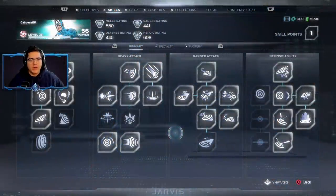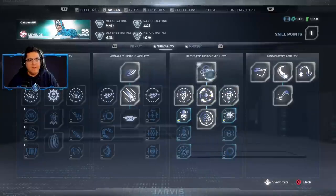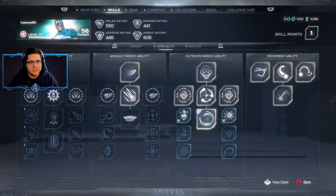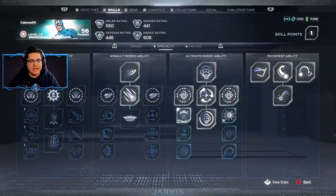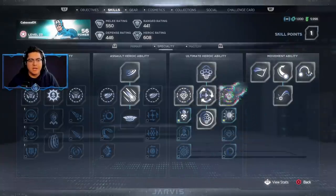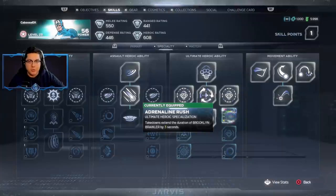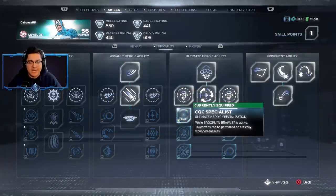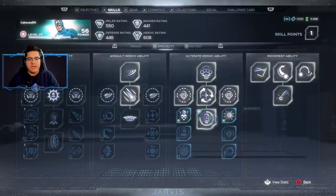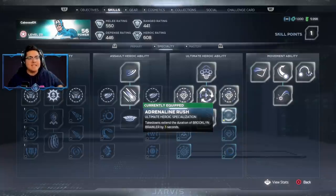Before we go, let me show you my skills and what allowed me to do what I just did. It's under the Ultimate Heroic Ability on the Specialty page of the skill tree. You get about 20 or so extra 5 seconds via Brooklyn Brawler, which is his ult. Then go left and get the CQC Specialist specialization, and on the right pick Adrenaline Rush — every takedown extends your ult by 3 seconds. Because Brooklyn Brawler lets you perform takedowns on critically wounded enemies, takedowns were coming up constantly every time I hit them with the shield. So every takedown gave me 3 more seconds and I had my ult for pretty much the entirety of that last section.